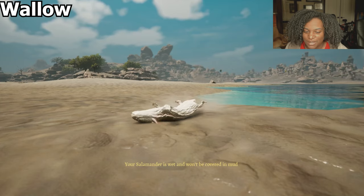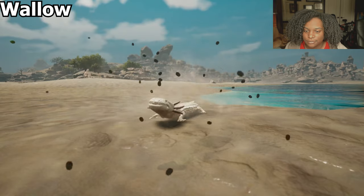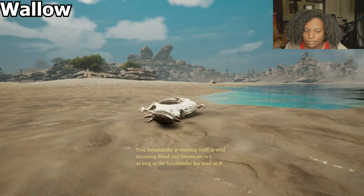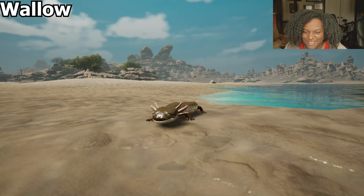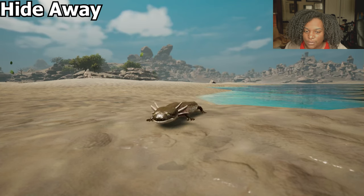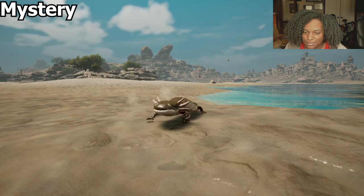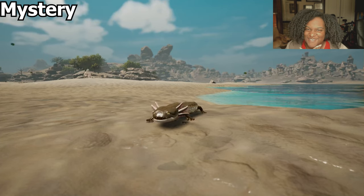Your salamander is wet and won't be covered in mud. Your salamander is covering itself in mud — there we go, we got it right this time. That's cute. I love the skin change. Mystery one — hiding with your tail and playing with mud. It's very cute, I love that it looks like an axolotl.